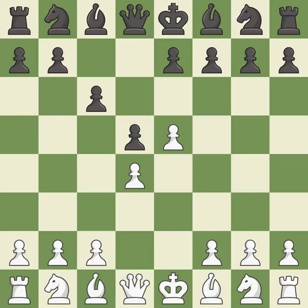Bf5 develops the bishop where it controls the important e4 square. Black can play e7-e6 next without trapping the light-squared bishop on c8. This develops a bishop off its starting square, getting it into the action.